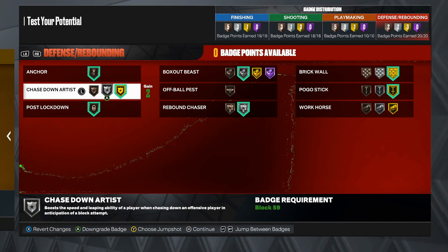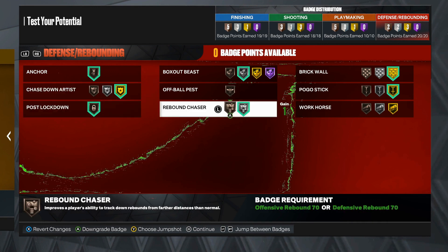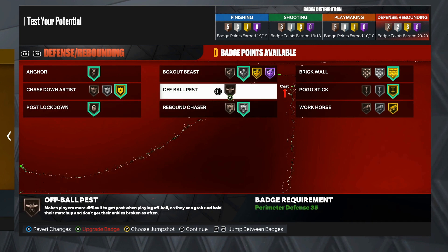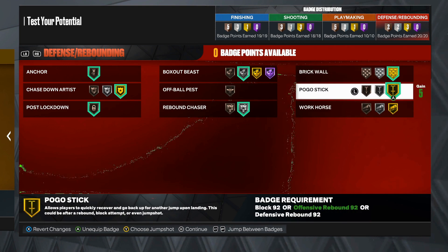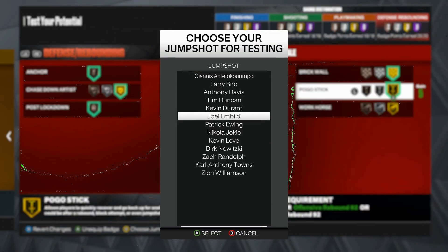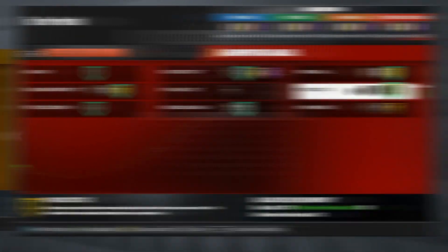For the defensive and rebounding category with 20 potential badge points: Anchor on bronze, Chase Down Artist on gold, Lockdown on bronze, Box Out Beast on silver, Rebound Chaser on silver, Brick Wall on gold, Pogo Stick on gold — and of course we have to use the Joel Embiid jump shot.